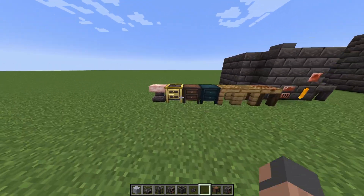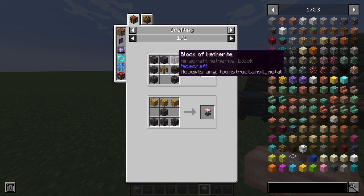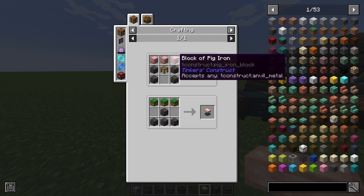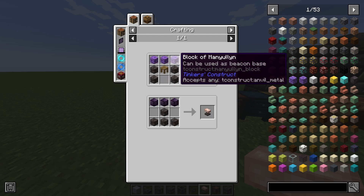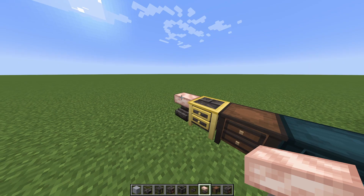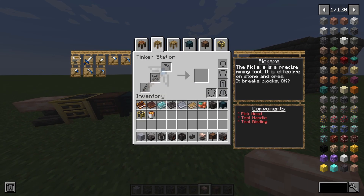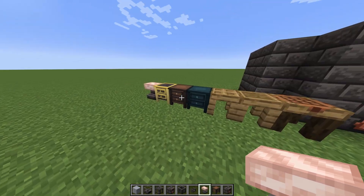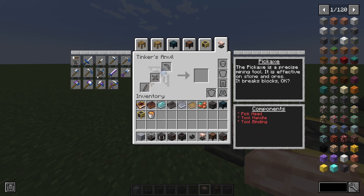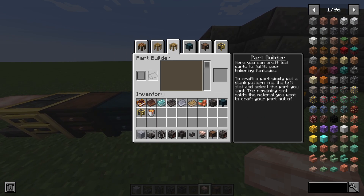The final thing which is very useful is a tinker's anvil, which you make by putting three blocks of some material — I'll use rose gold but you can use whatever you want — plus some seared cobblestone or bricks and a tinker's station. The tinker's anvil is basically an upgrade from the tinker station: in the tinker station you can make some tools but not all of them, whereas in the tinker's anvil you can make every type of tool. The part builder is just for building parts.